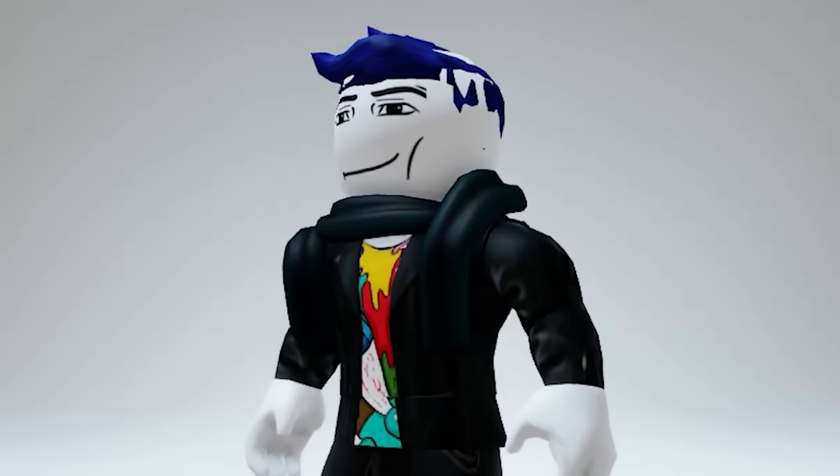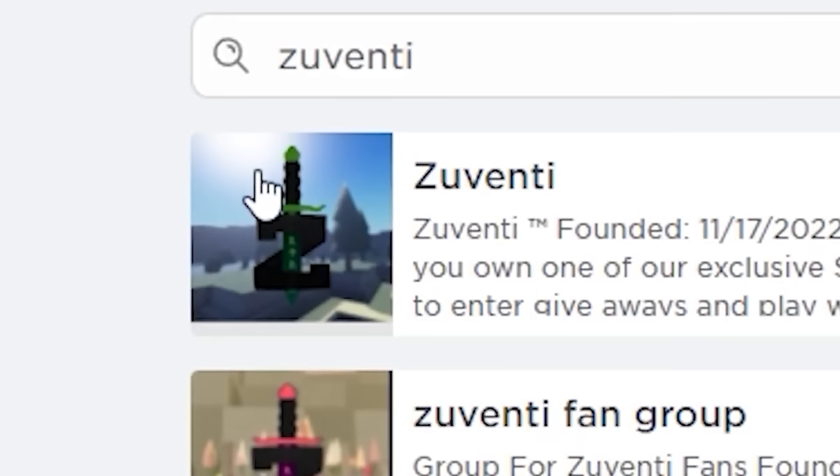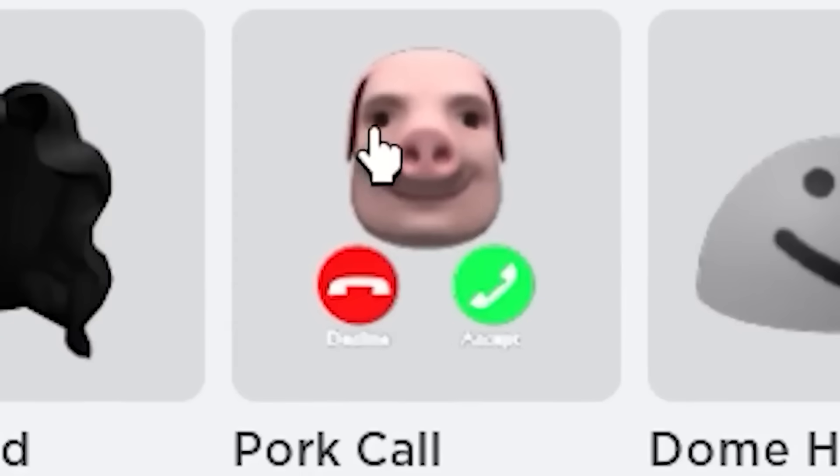Oh my gosh guys, we have to try it. First, search a group named 'Zuventy,' go to their store — and oh my gosh, it actually exists! I like this purple one the best. Very nice.